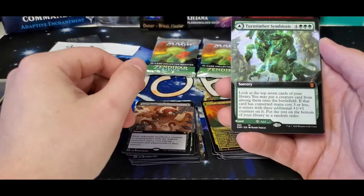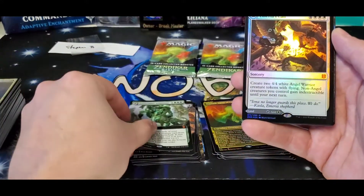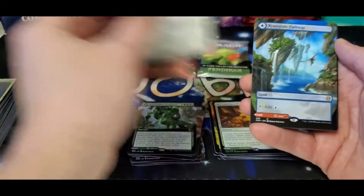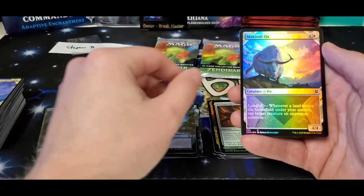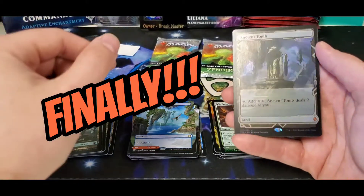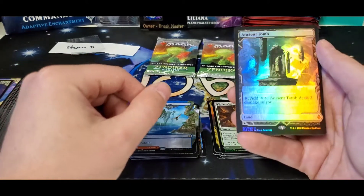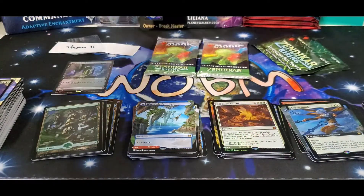There you go — extended art Turntimber, another mythic foil Maris Call, a couple showcases, River Glide Pathway. Here we go, it's time — we're due. And the foil Ancient Tomb — there you go! Not bad at all, definitely needed some value in this box. Might just turn it around here in the close.